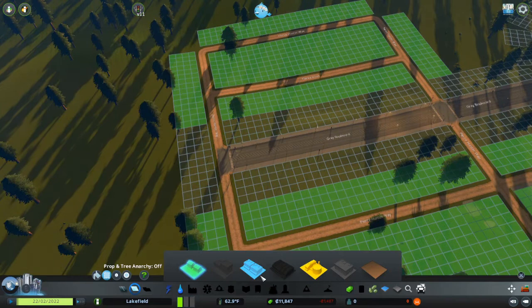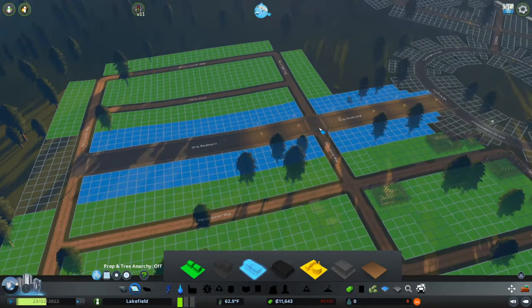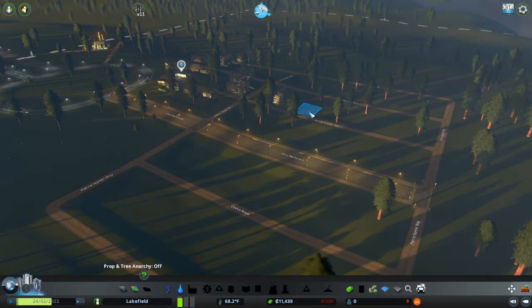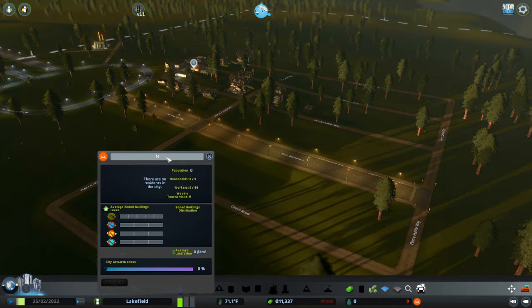Beautiful. Commercial, commercial, commercial. Look at all the beautiful houses — and I still have 11,000 left. Not bad. I want to wait for people to come and then I'll change the name. I'll make sure to name it after the map — Neo Hong Kong. Nice.